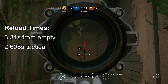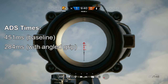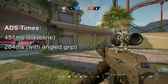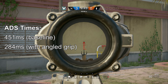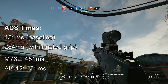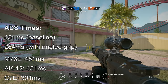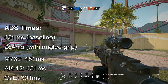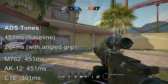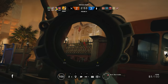Almost double the ammo with virtually the same reload time is a great trade. The baseline ADS time for the V308 is 451ms, and 284ms with the angled grip — see my previous video on grip choice for further insight. For the three competitors, the M762 and AK-12 also sit at 451ms, and the only standout is Jackal's C7E at 301ms. So the V308 is nothing special in either direction — it simply has the standard ADS time for most rifles. That said, the C7E's preferential treatment here makes comparing all guns' ADS times another worthwhile future topic.